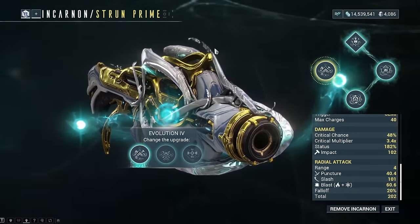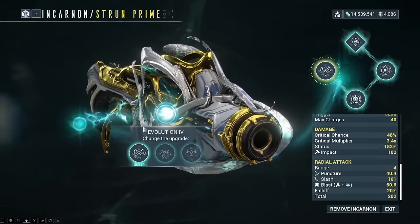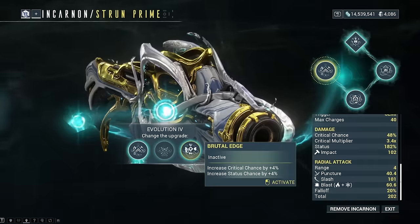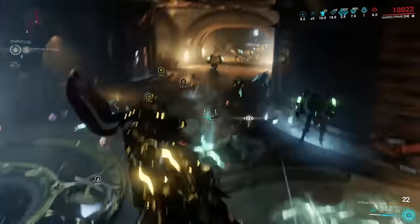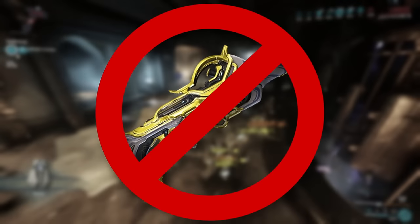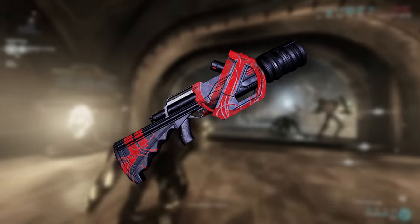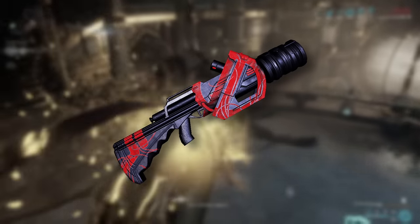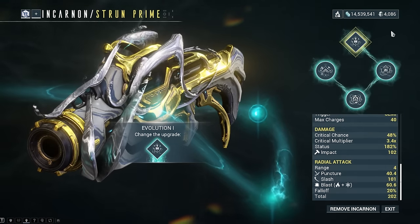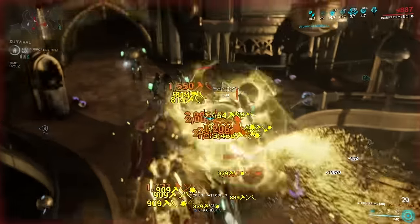In the last slot I went for more status chance, because my build focuses on dealing a lot of slashes with the Incarnon explosive projectile, but depending on which build you're aiming to run, you can pick freely whatever you see fit. One thing to mention for the Strun Prime Incarnon: if you don't have the Prime version and it's currently not available in the game, you're absolutely fine to take the Strun Wraith and Incarnon that, because even though the Strun Prime has far superior base stats, with the evolutions the Wraith version gets much bigger boosts — so they're pretty much on par in their Incarnon form.